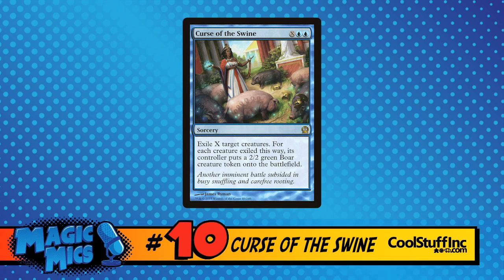For each creature exiled this way, its controller puts a 2/2 green boar creature token onto the battlefield. You get piggies! This is a rare blue board wipe of sorts — you can exile anything you want, which is really important because we have gods in Theros that were indestructible. You can deal with indestructible things and they get a pig, which is fine. This is the Circe moment from Greek mythology, where Circe turned people into pigs. She was the evil sorceress. This little piggy went to the exile zone, this little piggy went to the graveyard.